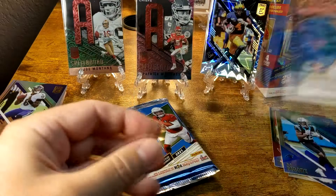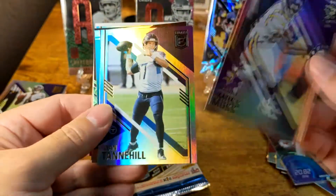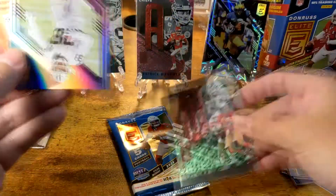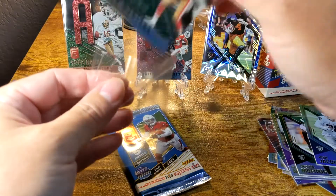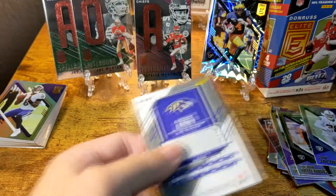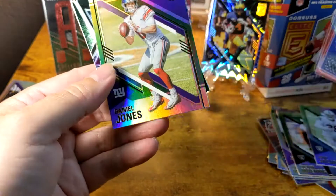Two more packs to go. The box isn't too bad — the price is a premium but they are nice cards. I love the design, they're all shiny. Pack three gives us Randy Moss, Ryan Tannehill, Trevon Diggs for a rookie — actually a nice-looking rookie card. And then oh my goodness, a third Spellbound! Plus Josh Jacobs. Three Spellbounds out of one blaster box — that's kind of crazy.